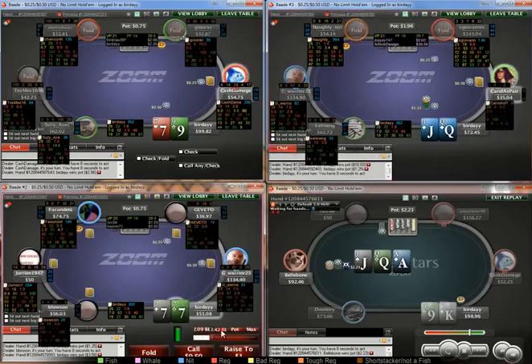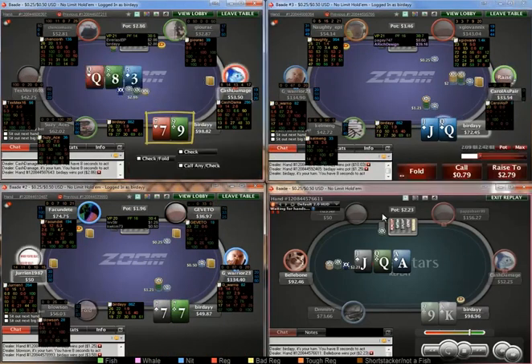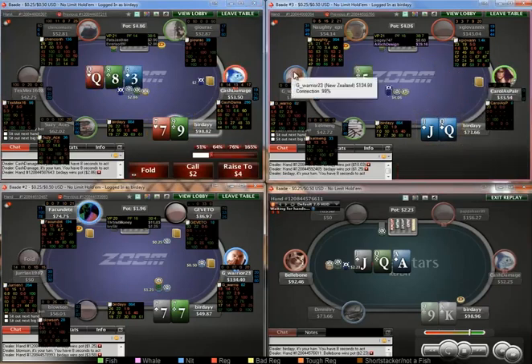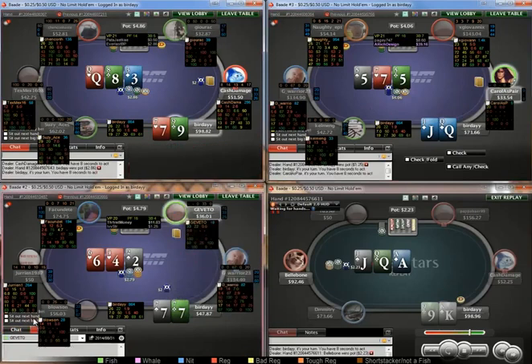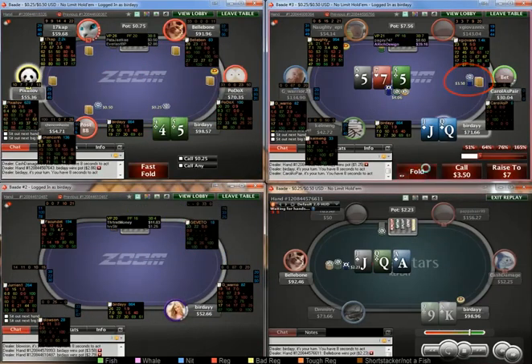Again, just constantly tagging people. 9-7 I think it's fine to defend here — I won't have a folding range here, so I'm just going to call. When he makes it that size, you just can't fold anything you open UTG. Just going to fold the some-9. He bets — pretty easy fold for that sizing.